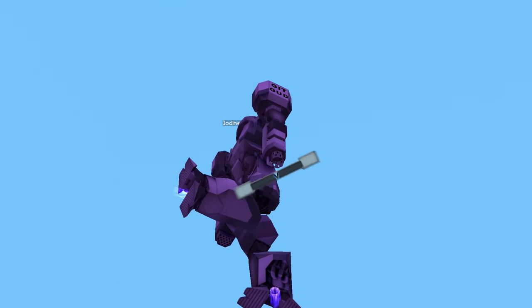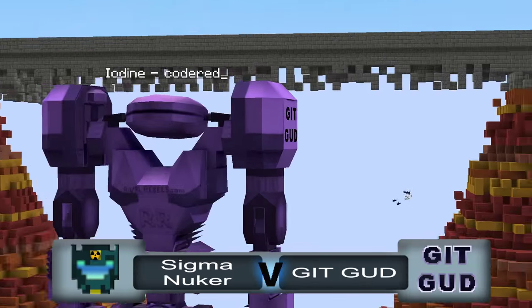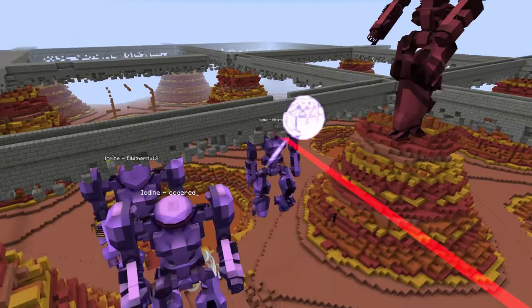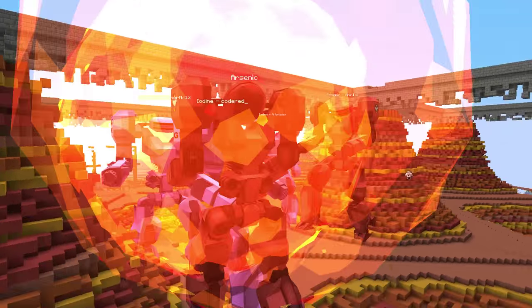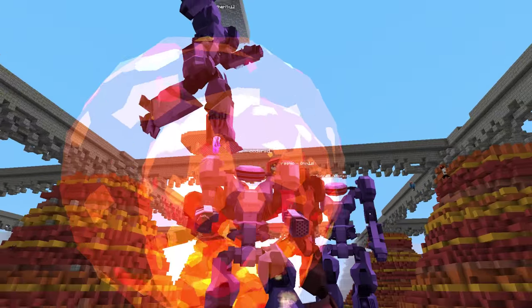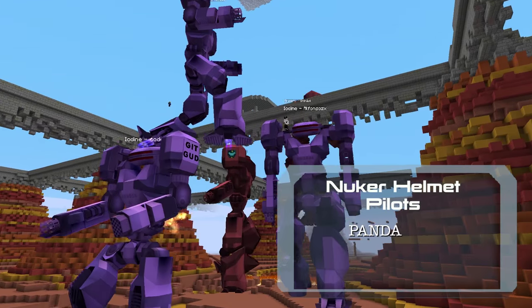Second round: Sigma Nuker versus Get Good, and the second battle begins. Onimsy has fired two nukes at Get Good, hitting Code Red very hard.